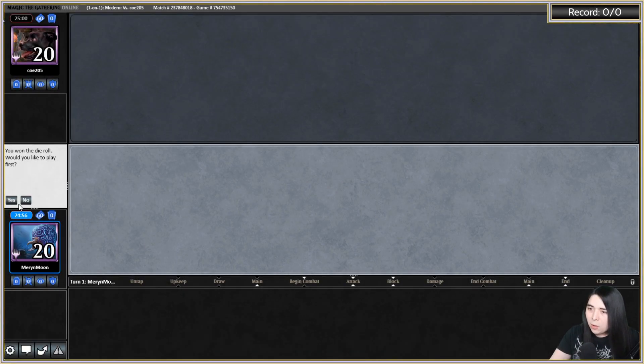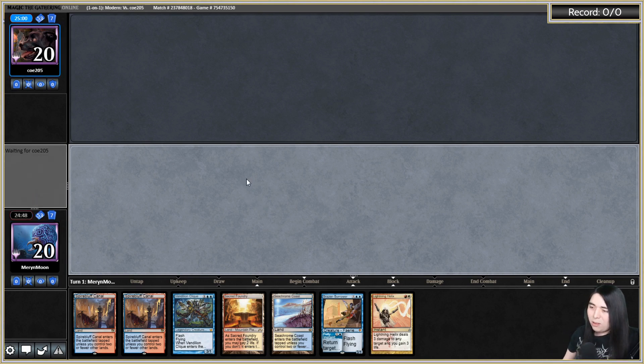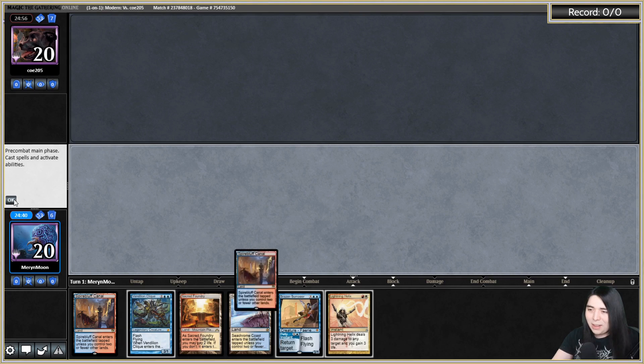Got a game here against Ko205. We won the die roll, going to be on the play with some Jeskai Mantis Burn Angel Flyers. That's going to be a keep — we got some good tempo. We have a lot of quick fast lands but I think I'm still going to start on the fast lands — it just makes sense.